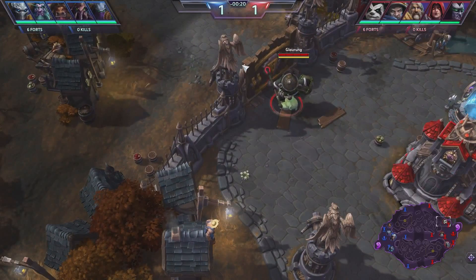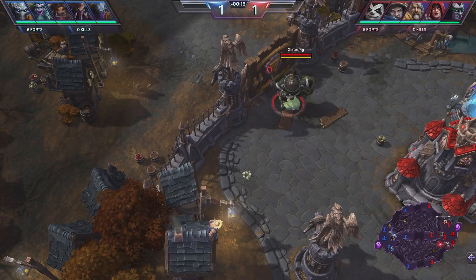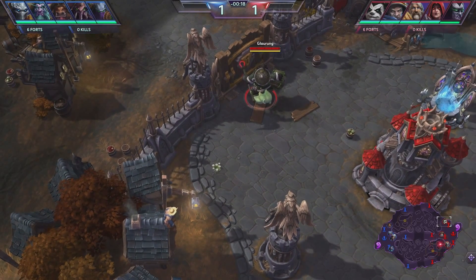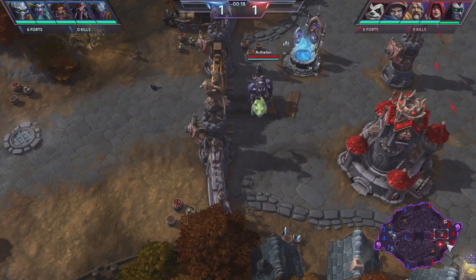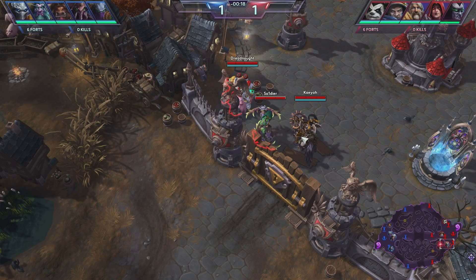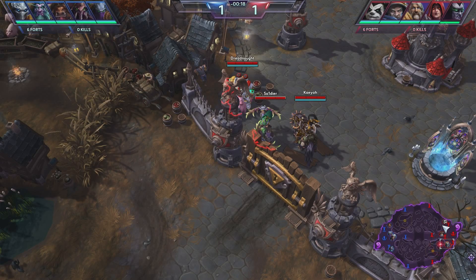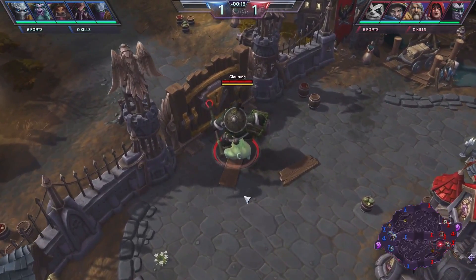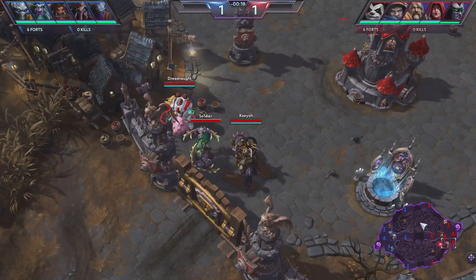In this match we're playing on Cursed Hollow, and in the draft we decided we wanted to go with Chen, Tychus, Uther, Illidan, and Valla. This team composition is really strong, and the way teamfights should work is you'll see both Chen and Illidan aiming for priority backline targets while Uther tries to keep both Valla and Illidan up with Divine Shield.